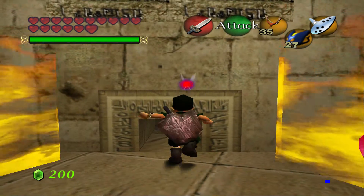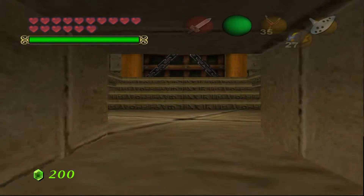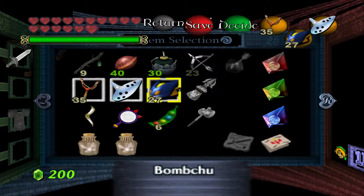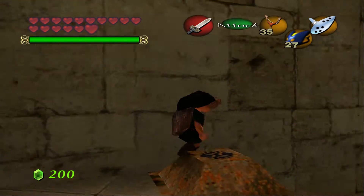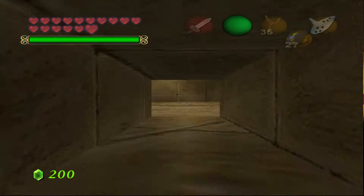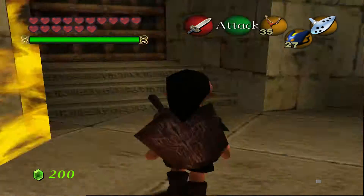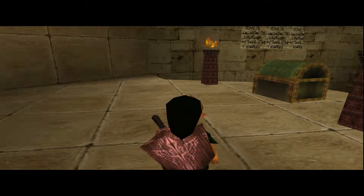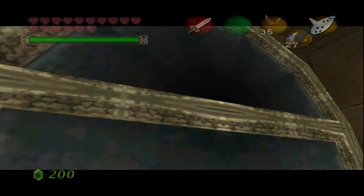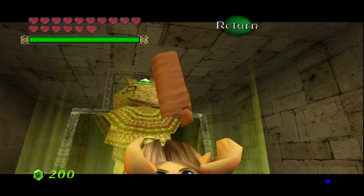There is a timer to disable this fire. Oh, we cannot use the Biggoron's Sword - that was in Voyager of Time. How am I supposed to trigger this? We'll need to come back as Adult Link; the dungeon is messed up and doesn't work for some reason. One door here - let's go to the left first. There's a big chest already!